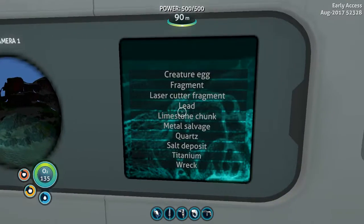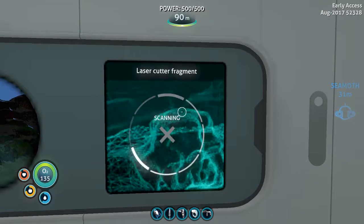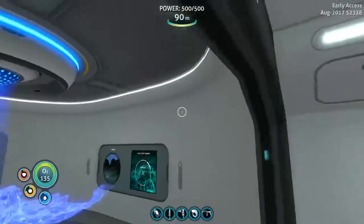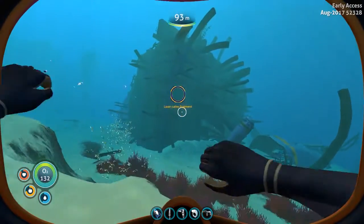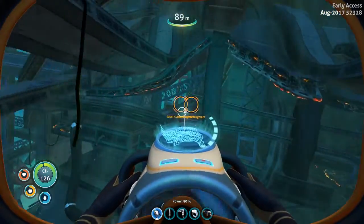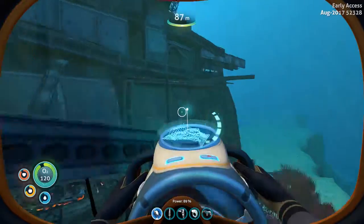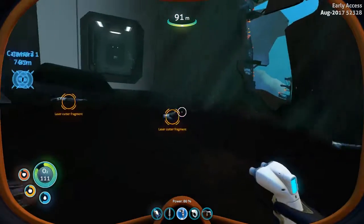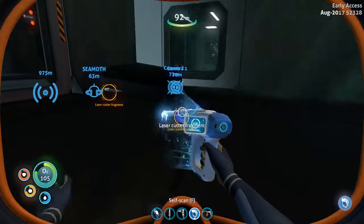Let me show you what the scanner HUD chip does. Let's say I need some laser cutter fragments — we haven't found any of those. So what we do is we wait for it and it'll show it to us on the map. And if we go out here, as you can see, it shows it to us on our HUD too. So apparently there's some laser cutter fragments over here that we need to get. They're right there, actually. I didn't know we had laser cutter fragments so close.